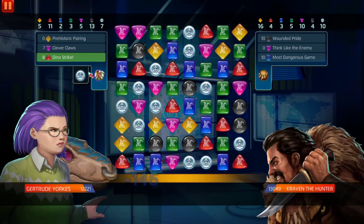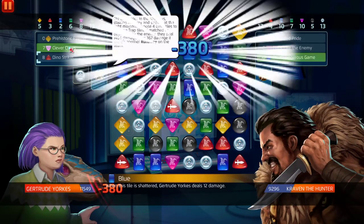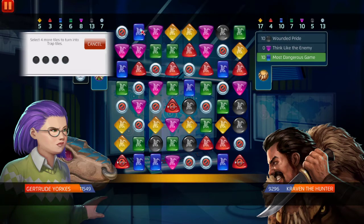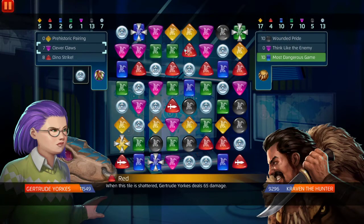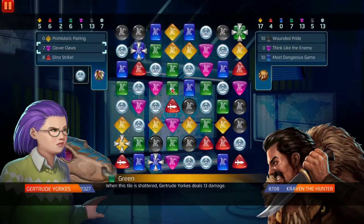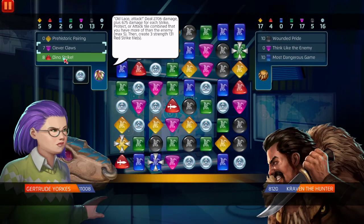We got Dino Strike out. I want to see if it actually activates. We'll put three down. We'll match this. We have purple. Blue, green, yellow — put blue down here. I know we should have put it in the middle of the board, but we don't really need to. Alright, Mr. Craven. We'll match that — we're gonna activate another Dino Strike. He put his trap tile out — Most Dangerous Game is on the board.